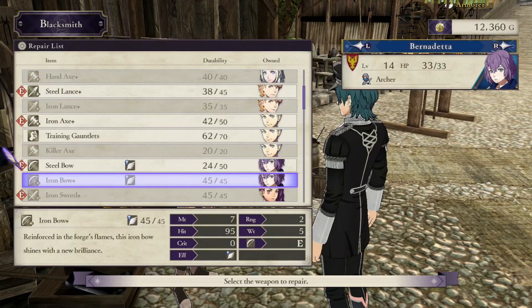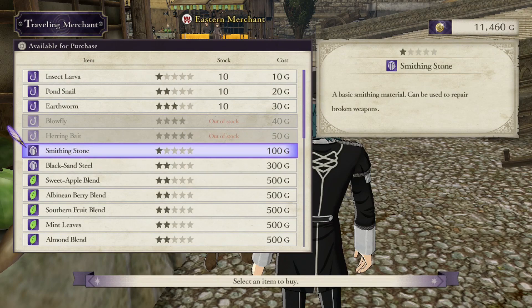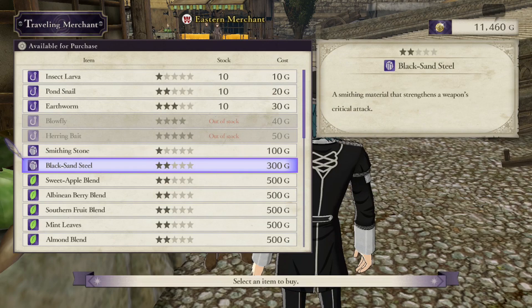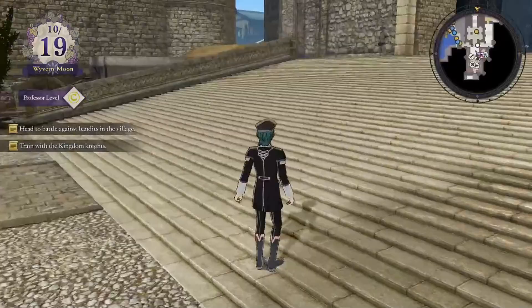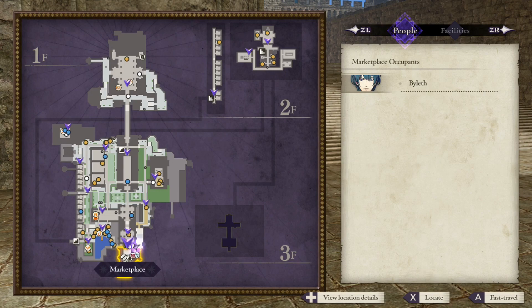Check all of your weapons for all party members before heading out. A lot of players run into the problem of not having enough smithing stones and have to purchase new weapons each time. Make sure you're doing side quests — doing enough of them will attract merchants who sell smithing stones. If you're having money problems, complete extra side quests to increase your renown and earn more from official quests. You can also sell old equipment you're no longer using for extra gold.